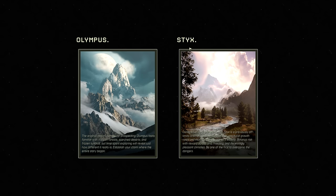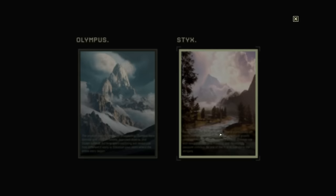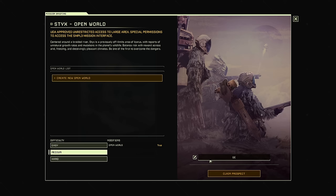The open world one is the one I want to jump into. We have Olympus and we have Styx. Styx is a previously off-limits area — reports of unnatural growth, mutations in plants and wildlife, risks with rewards across arid and freezing climates. I want to try the new one — open world, create new open world. We'll go medium difficulty.